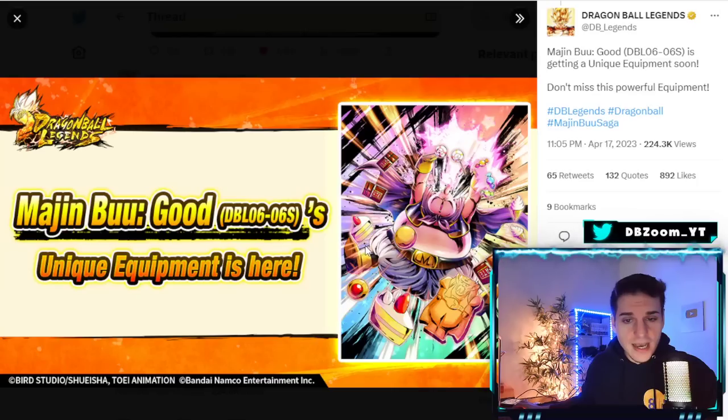We are going to be getting this unique equipment coming out tonight and I'll be coming out with leaks in just a few hours. This is gonna be a huge test to see if it's worthwhile, because this equipment to bring back Good Buu has to be very, very good. This character is a good Zenkai — he's one of the few Zenkais that actually has a very broken kit — but the power creep is just beyond belief.